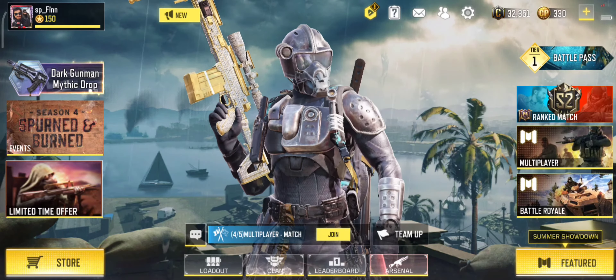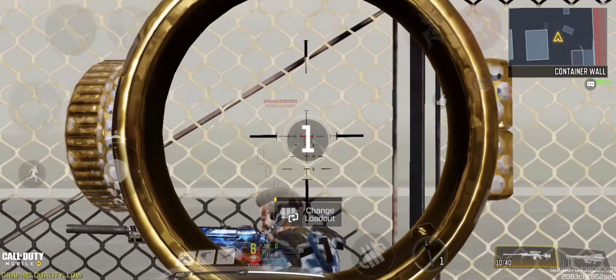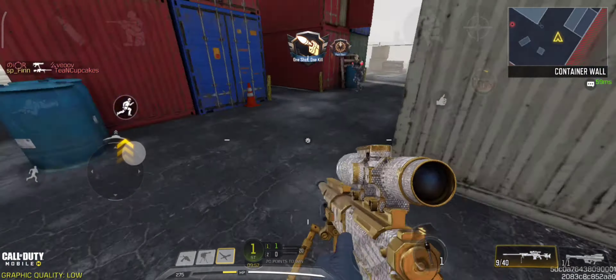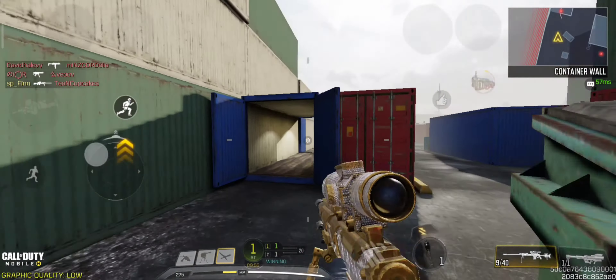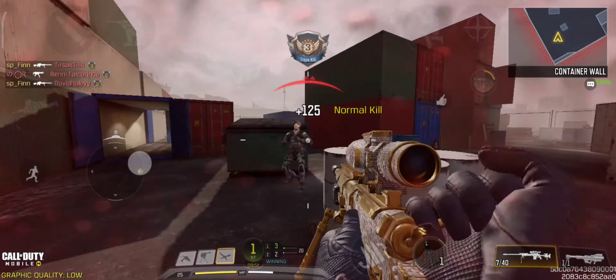Hello ladies and gentlemen, Finn is here with another Call of Duty Mobile video. Today I'm going to show you how to unlock diamond camo faster for the DLQ-33 sniper. You have to kill 10 enemies each match 120 times to get this camo.